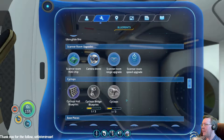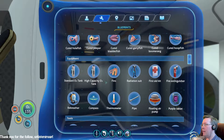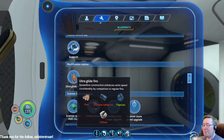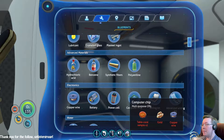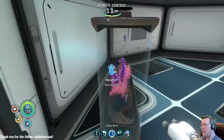Want more Cyclops bits, maybe? And then there was the upgrade thing — didn't I get one of those? A modification station, but I don't think I've seen a modification station blueprint. So, I guess we'll eat food and head out again.